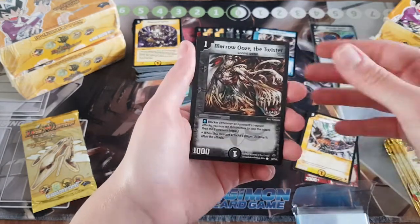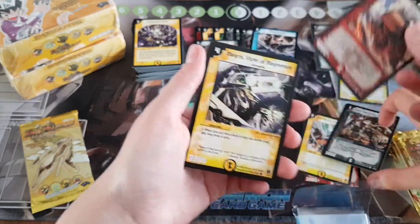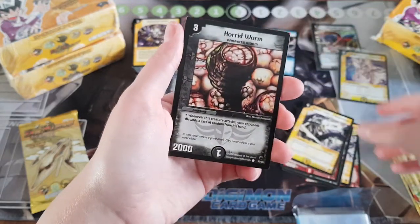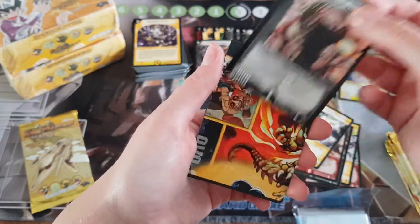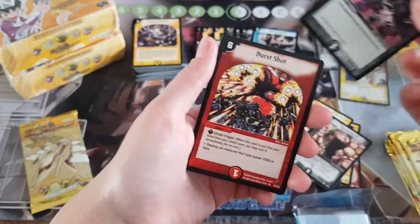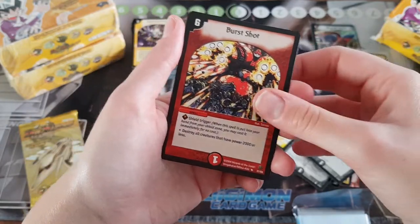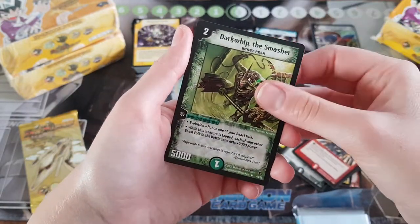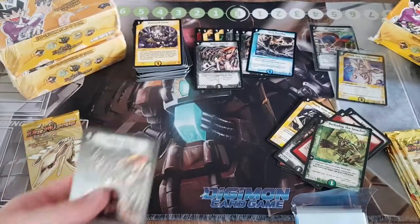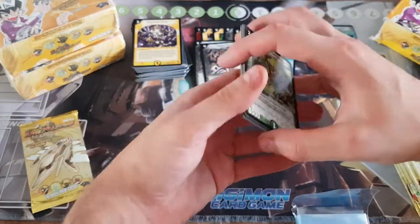Mini Titan, Rezo, Marrowse, Galsaw, Magris, Horrid Worm, Le Card, Lost Soul — is that rare? No it's not. Burst Shot, Bark Whip, and an Amber Piercer. We're getting all the Amber Piercers today — clearly it's a card we very much need.